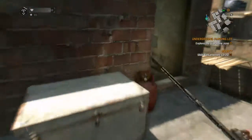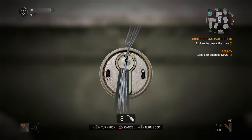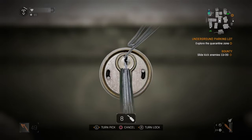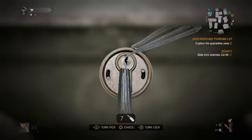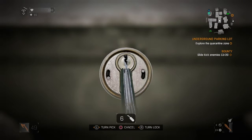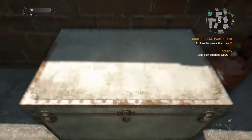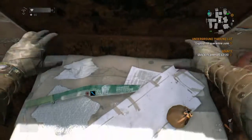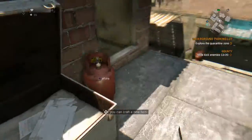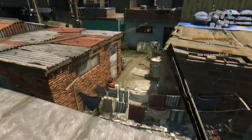Now the last tip: if you see one of these lockpicking chests, always do them, because chances are you will get a weapon. And this just ties in to what I said in one of the earlier videos, which is: looting is key to survival. It is — if you go around and you don't loot anything, chances are you're more than likely going to die.